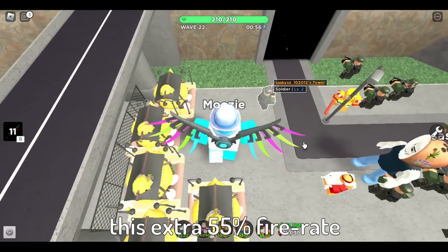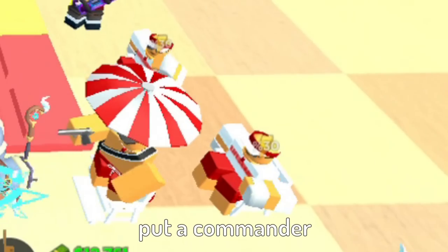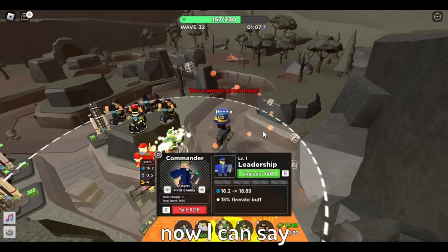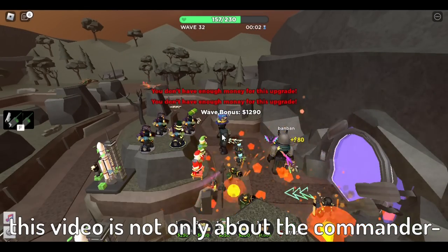Not only that, this extra 55% fire rate can be used with any tower — and I mean any tower. So you can use your Accelerators, Turrets, and Engineers, put a Commander there, and it's even more overpowered. Now, I could say a lot more about the Commander, but this video is not only about him. This video is about the three main support towers that I mentioned before. So let's get to the next one.